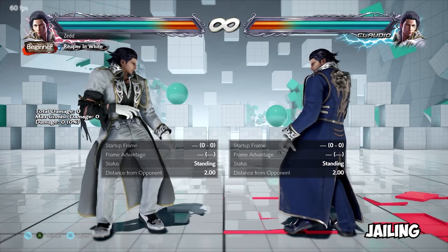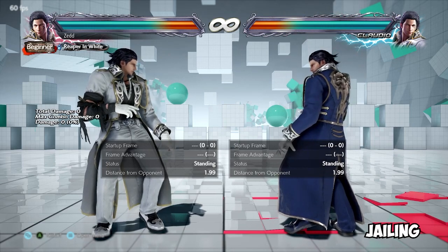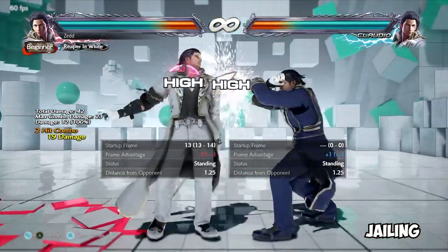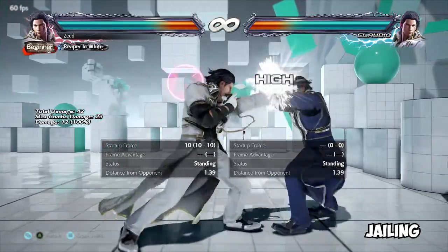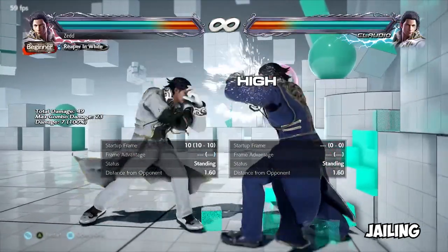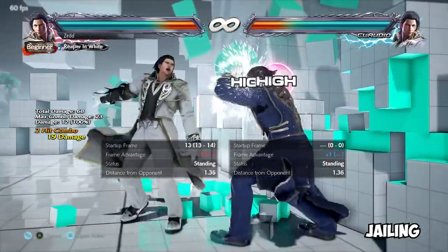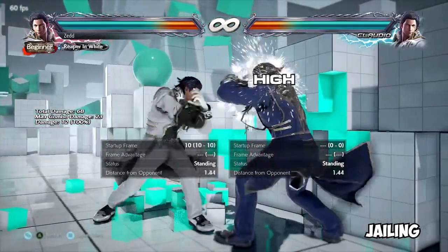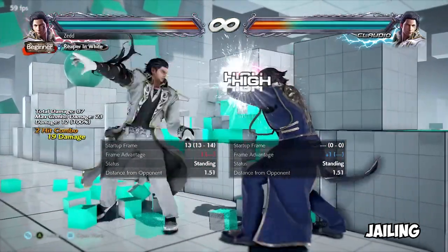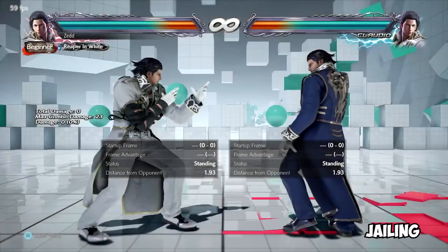Jailing — a term used to describe a string of moves that forces the opponent to block even if they try to unblock. For example, doing 1-2 as Claudio: if the blue Claudio tries to unblock after the first punch and I commit to the second one, it doesn't matter — he won't get hit, it will automatically block. Likewise, you can't block the first high and then duck the second high if you blocked the first one. This is jailing — a string or series of moves forces the opponent to block in whatever their current state is, even if they decide to unblock.